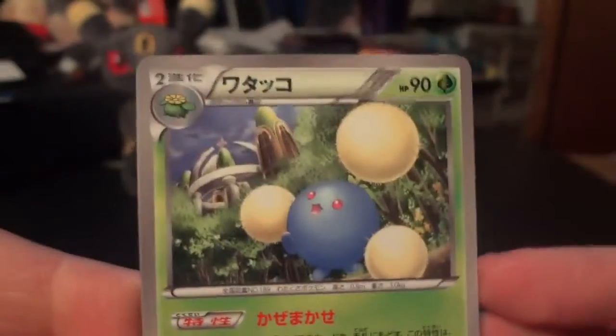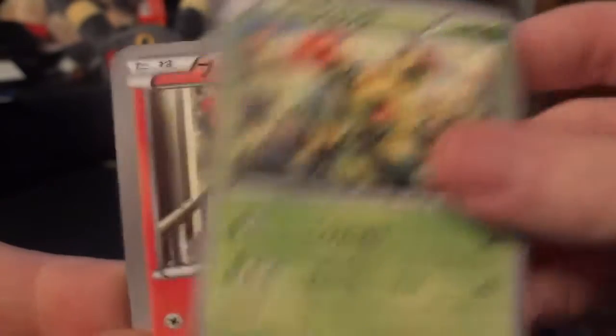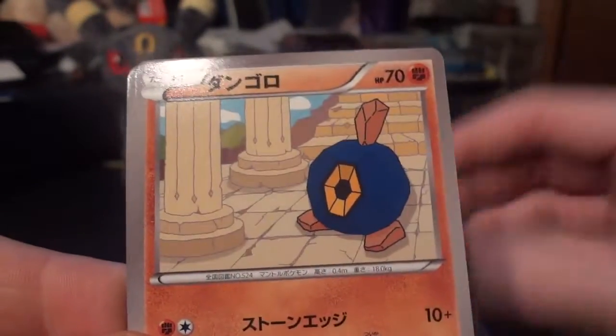Just been burned way too many times by people saying they'll send money in the mail and then it never arrives. Anywho — Jumpluff, Maractus, Magmar, Roggenrola, and a Gabite. Hoping that's not it for sweet pulls out of this box, because my last two boxes were two EXs and no full arts.